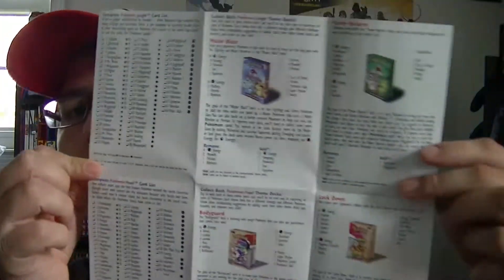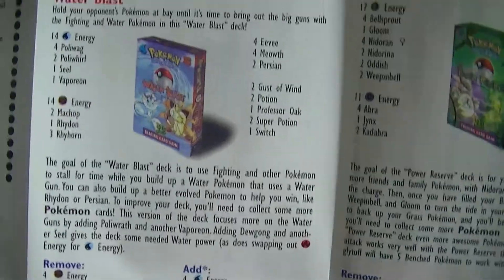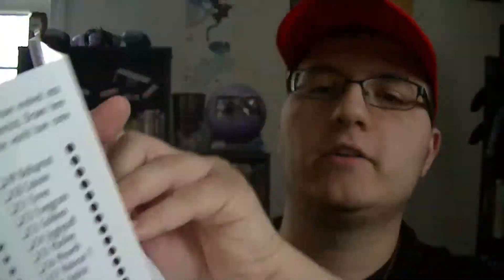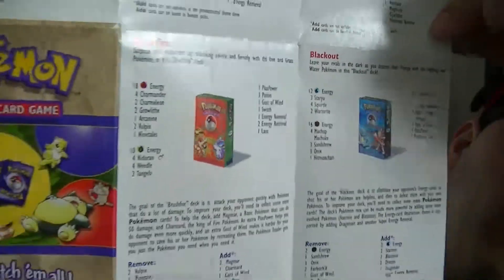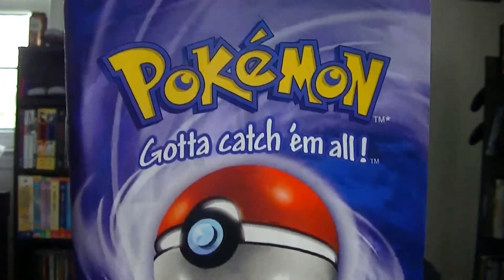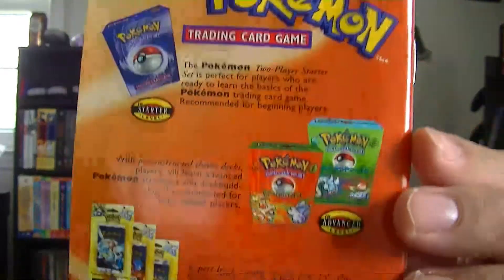Yeah, there were other sets I could have gotten. Really nice. And the back also has some more. I'm going to gently place this back down. And this little rulebook — this is in really nice condition. Look at that. 'Pokémon: Gotta Catch 'Em All' rulebook. This is a beautiful little book. Look at this — just so amazing. Nostalgic overload. The first page of the rulebook. Little Pikachu.